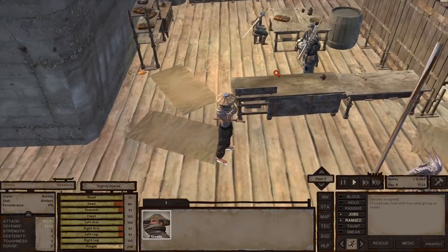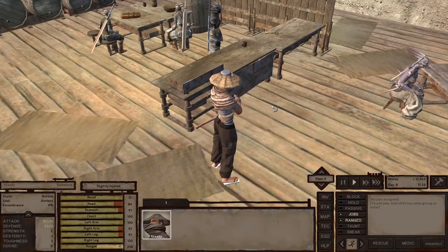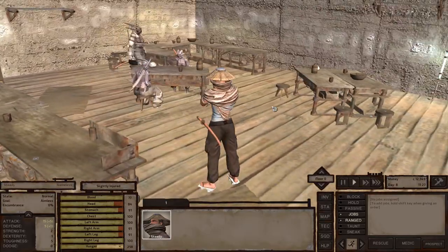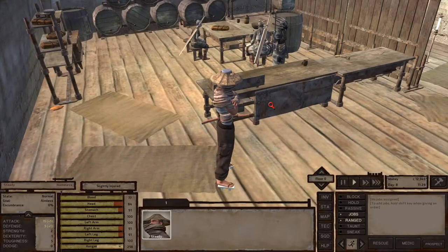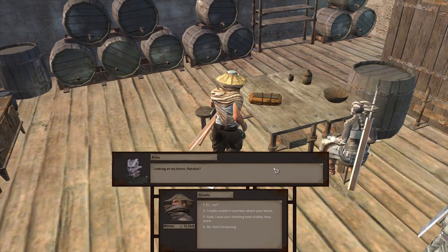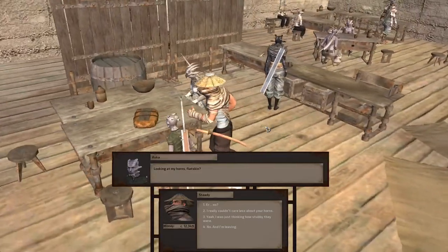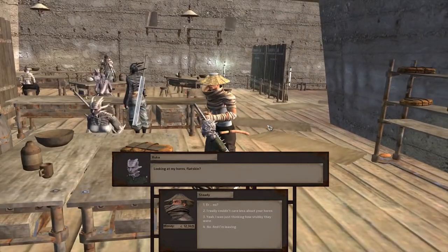Now that I've got a little bit of that tedious stuff out of the way, I'm going to look around for my very first recruit. I actually did a little bit of talking to people previously, so I know that this person, Ruka, who wonders if we're looking at her horns, is one of the people that you can recruit without having to pay her.